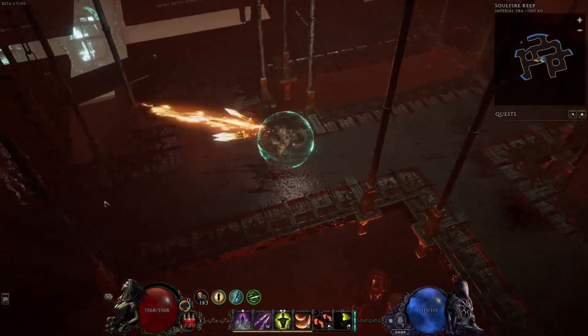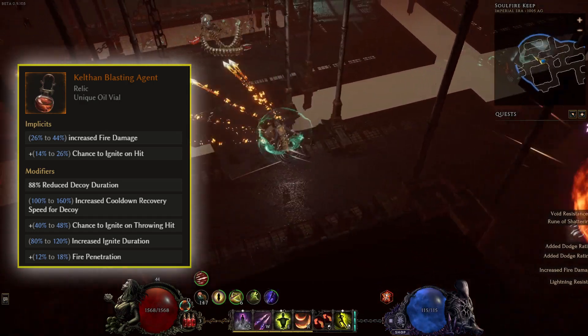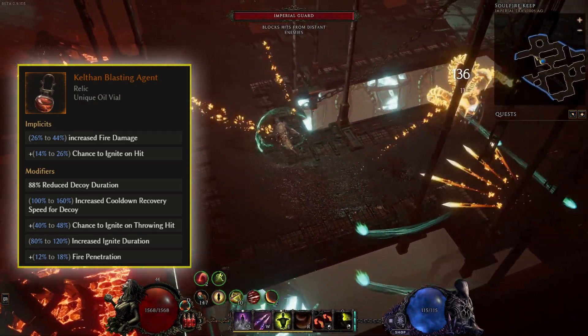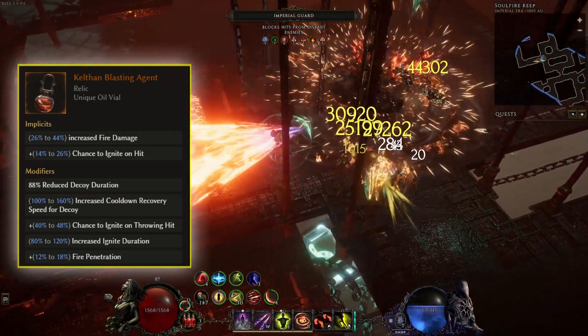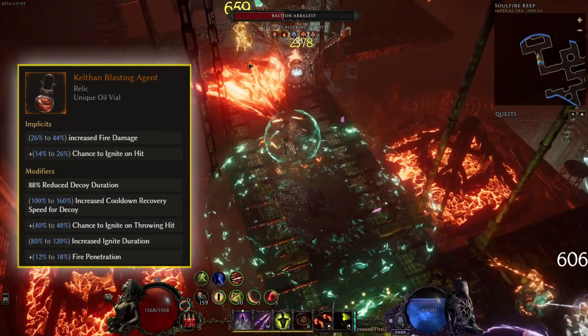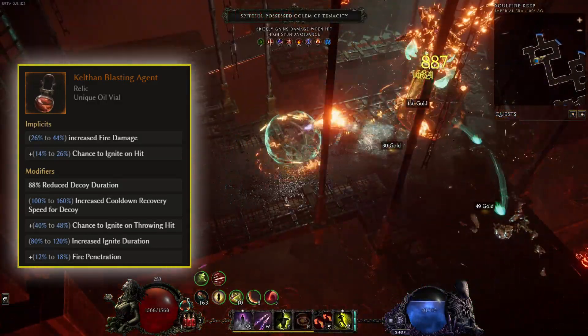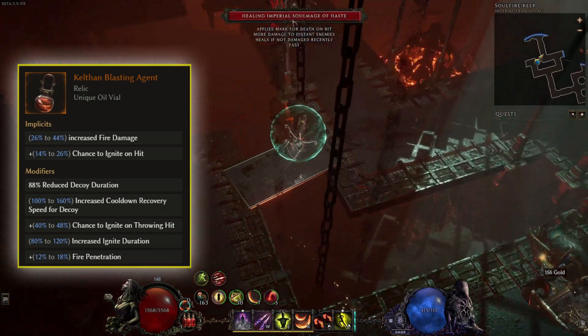Next is Kelthon's Blasting Agent, which is an important unique for this build. We gain 88% reduced Decoy duration, which makes it so the Decoys will now explode when we cast them. We get up to 160% increased cooldown recovery speed for the Decoy skill, and also up to 18% fire penetration.